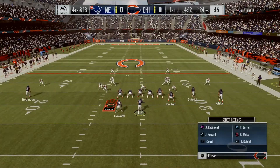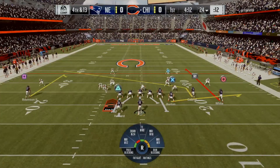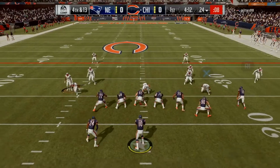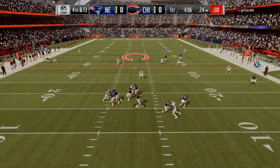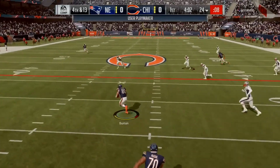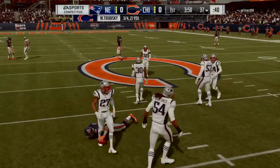Usually the comeback works against cover two, because Burton's drag route pulls the corner on the right side down, and I can hit the comeback. But as you can see, there's nothing open — that's an interception waiting to happen. So I'm forced to scramble, throw to my tight end, and scramble for a first down with a hurdle. Just made the first down, so now I've got to switch up.